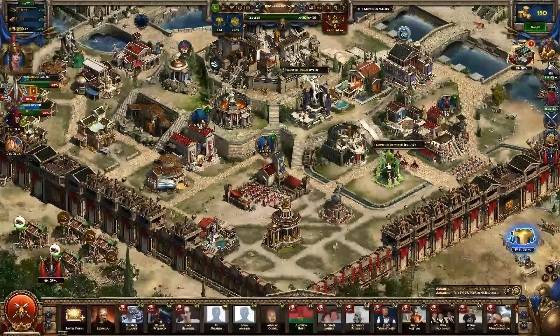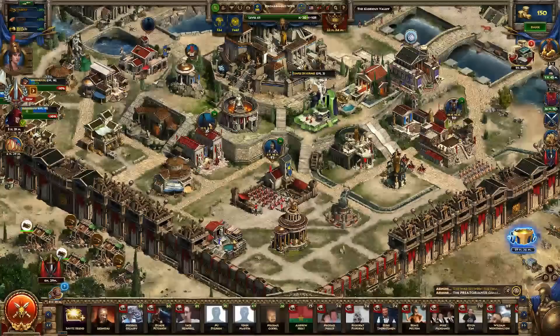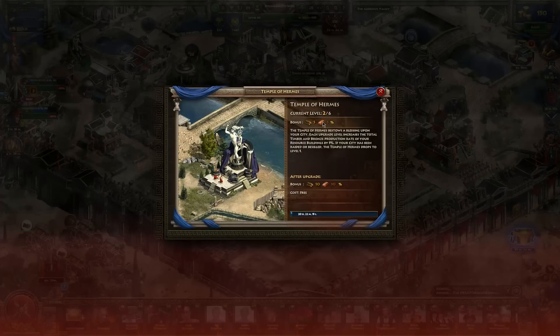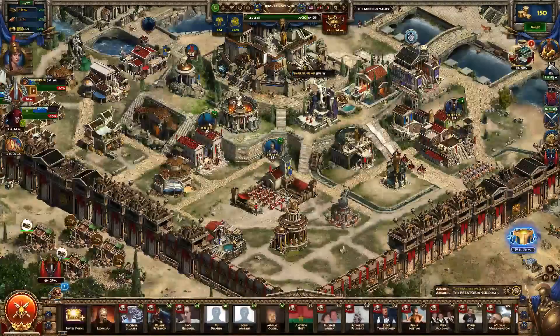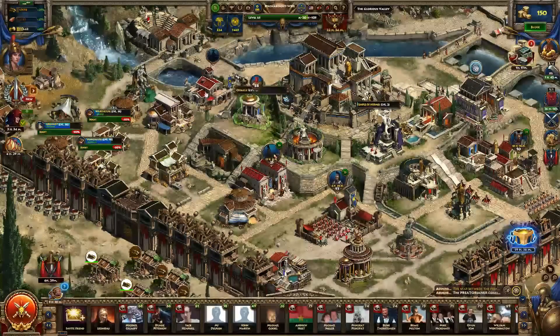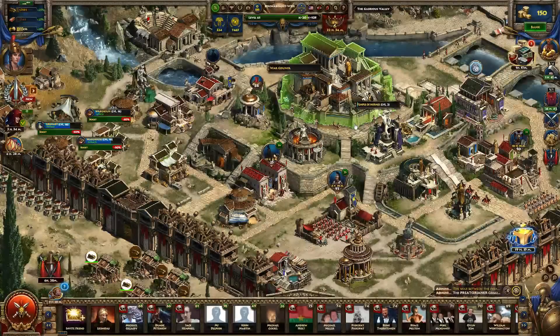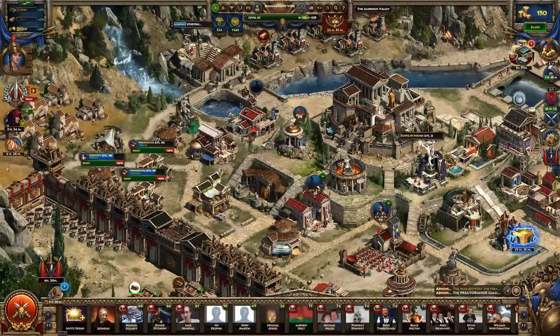The other three similar buildings that give you a percentage gain are: the Temple of Hermes, which is free to upgrade and at level 6 gives a 25% production boost to timber and bronze; the Temple of Hephaestus, which increases your bronze production by 10% at max level; and the Temple of Pan, which gives 10% to your timber production at max level. All of these buildings are good to build and upgrade once you've signed the proper agreements to maximize your resource production.